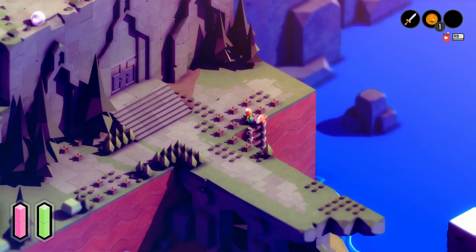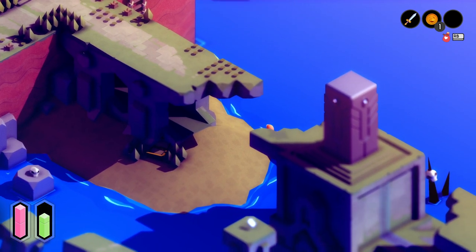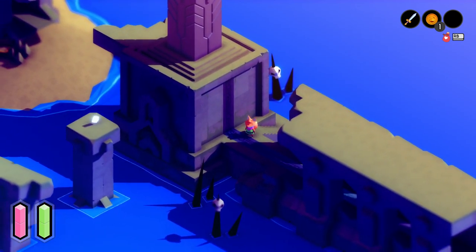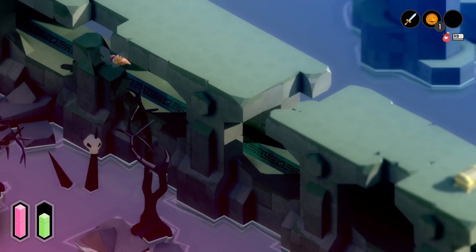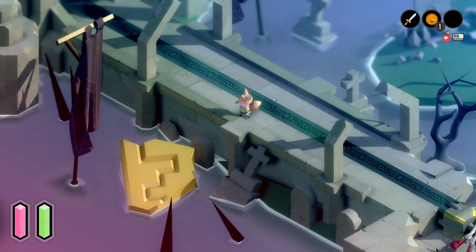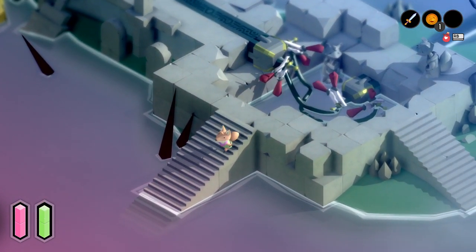I'm also recording down every location of things that I have yet to do much of anything with. So I know that there's the monolith here, the door over there, and a bunch of hookshot places over in the forest that I had yet to really look at. This I don't even think was included on the world map. There's also a broken golden monolith thing over in the forest.